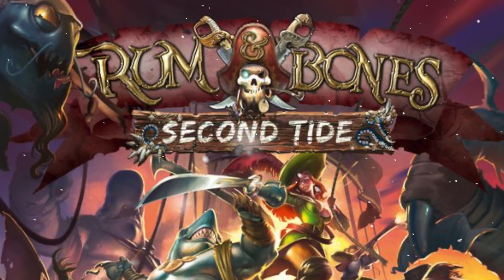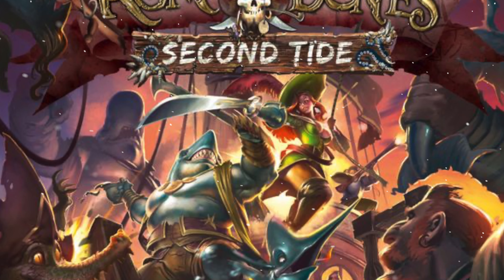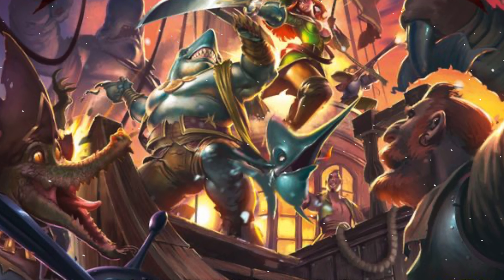Number 71 on this list is a pirate-themed miniatures game by Cool Mini Or Not - it's Rum and Bones. We weren't really a big fan of the first edition, but when the second edition came out it opened up a lot of doors and fixed a lot of problems. This is now one of our favourite skirmish games. Everyone selects a faction and then chooses different characters from that faction to represent them on the board.